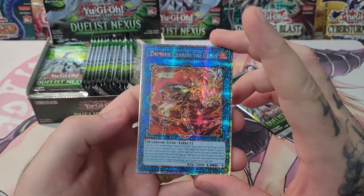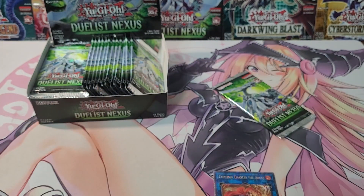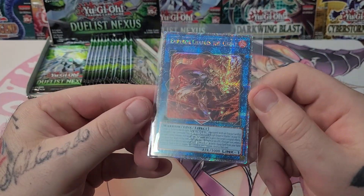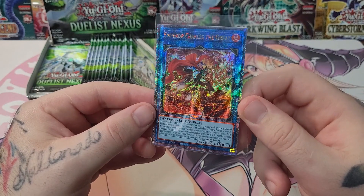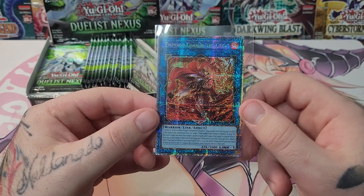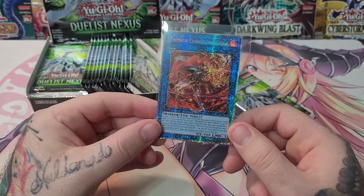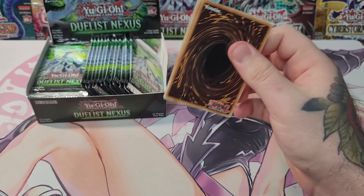Our first QCR from the first box! Let me sleeve this guy up. It's Emperor Charles the Great — you can see that 25th logo right there. I'm not sure if this is one of the really good ones; I know it's not the best one and I know it's not the second best one, but it still could be a good one. The price did pop up on screen. I'm already feeling good about this redemption — I think it has been redeemed. I'll just call it redeemed right now. It's officially redeemed.